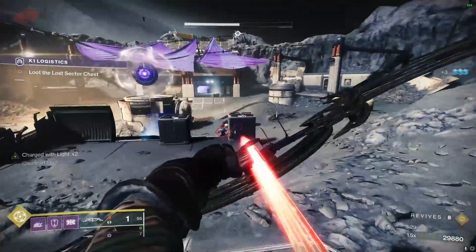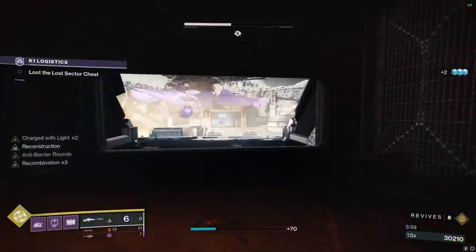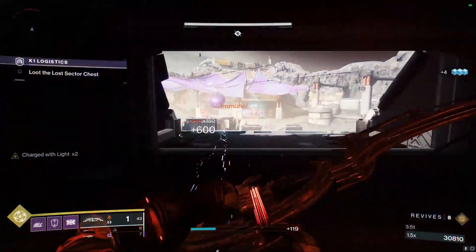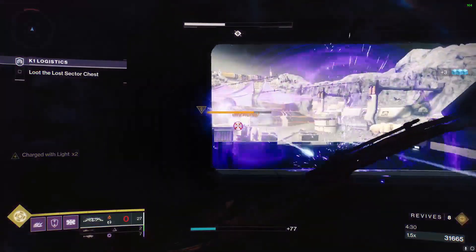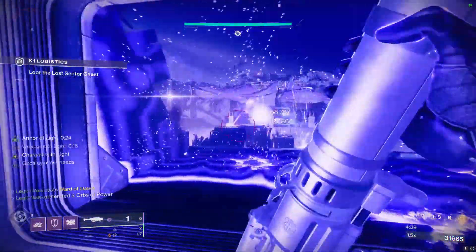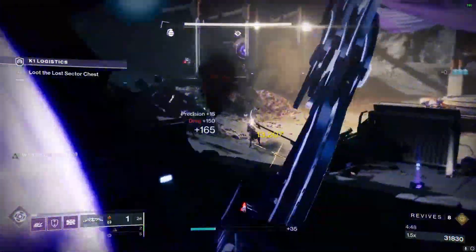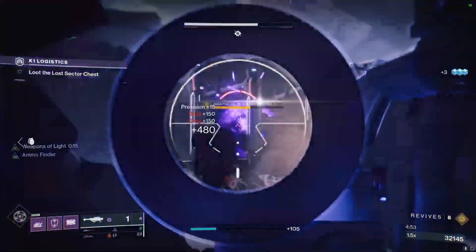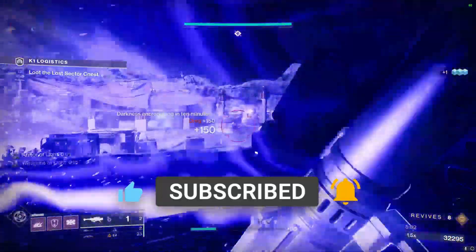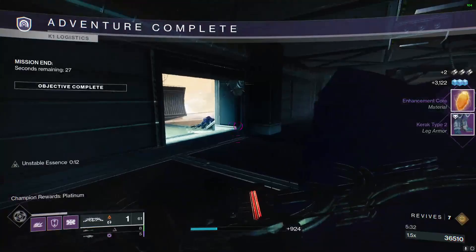The boss has immunity around it, so we're just going to kill enough enemies for that to go away — just hang out in the back where it's safe. Then once you've killed enough enemies, you can finally damage the boss. We're going to pop a bubble, shoot a Rocket, then a second Rocket, and then the boss is going to teleport to the left. Clear away some enemies so we can get a line of sight on the boss, shoot another Rocket, and then it teleports to the right when you've done enough damage. Send another Rocket there and this one will finish it. That's how you easily solo the K1 Logistics Legendary Lost Sector on Titan.